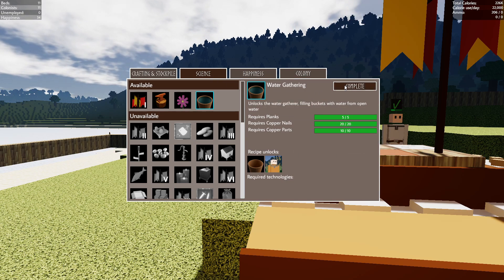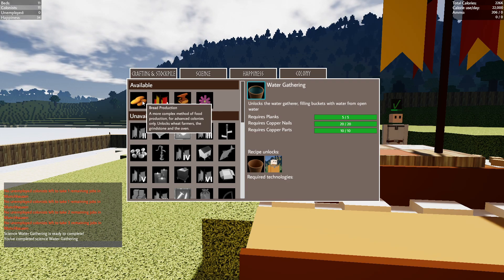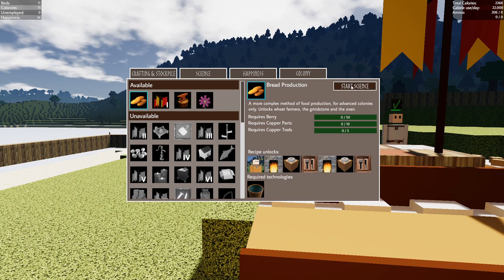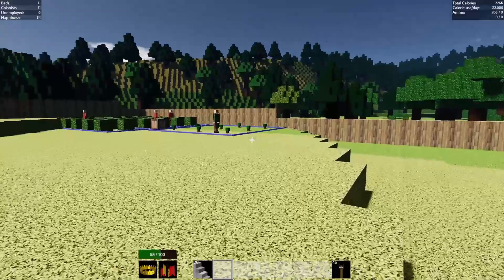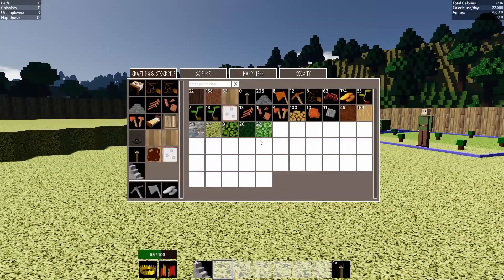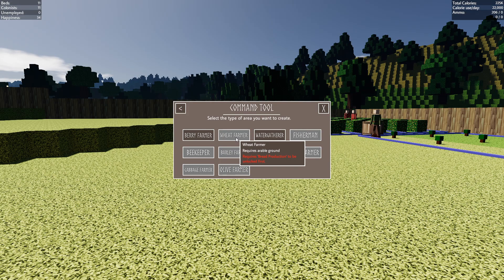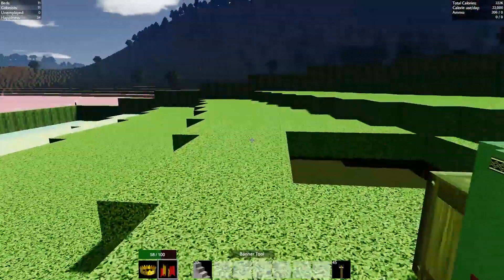This is done — we now got a water gatherer. Let's go with bread production, I remember bread was super important. Berries, copper parts, and copper tools — done. But can I already do wheat? It requires bread production to be unlocked first, so we're going to have to wait for this to be done. Makes sense. So now it's a waiting game — I'm going to give these guys a chance to produce everything.